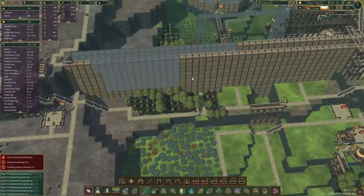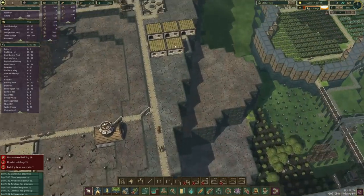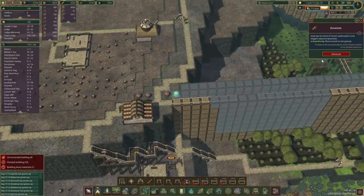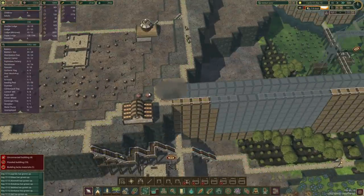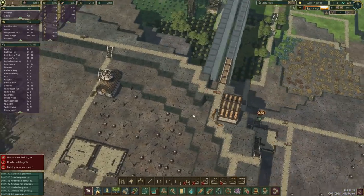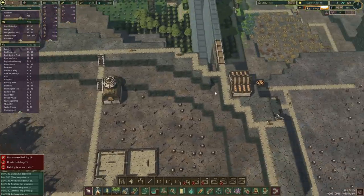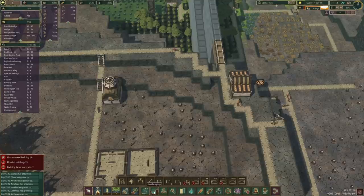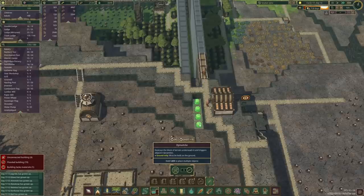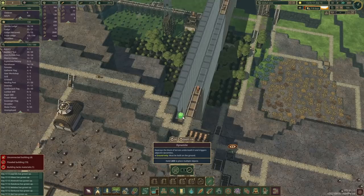Let's have a look at our dam here as well — that's coming along very nicely. It seems they have completed the other building here as well, so we do have a few haulers. Let's quickly detonate those dynamites. I do think we're going to have to go a little bit deeper — we'll just do one more layer here on each side.